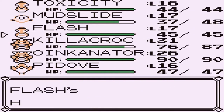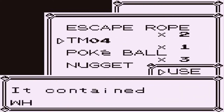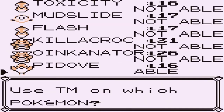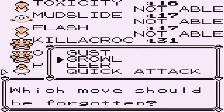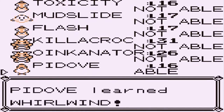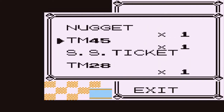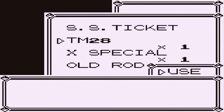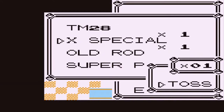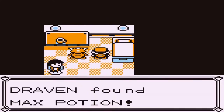HP Up — let's go ahead and give this to Flash. What is TM04? Whirlwind. Let's give it to P-Dove and replace Growl. We have an Ether, a Nugget we should have sold, a Thunder Wave I'm not going to teach to anybody, and Dig — should have sent that to the Pokemon Center. Let's toss what we don't need and grab this — found ourselves a Max Potion.